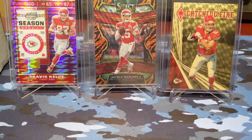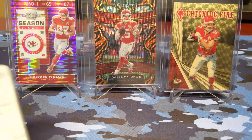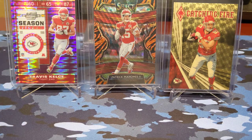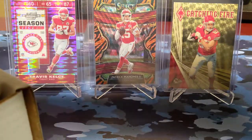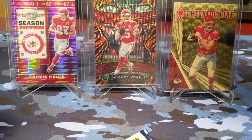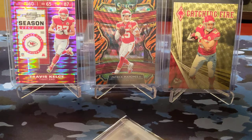I'll have the super fracture in the background. Also in the background we have a notorious — or famous now for my pulls — Patrick Mahomes Tiger Stripe from Select, first off the line. We have a purple Pulsar of Travis Kelce from Contenders Optic. Got that off of eBay.